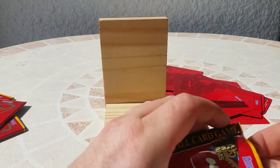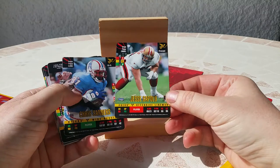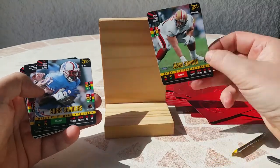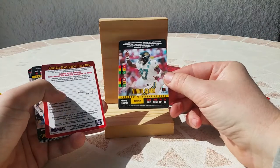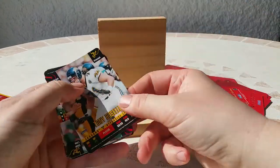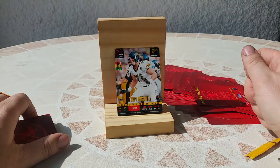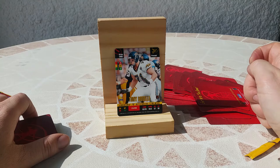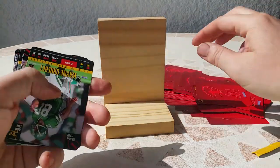Three packs remaining. I will try to go a little bit faster. Jesse Sapolu. Chris Saunders for the Oilers. Vinny Clark for the Jaguars. And Tony Bocelli — oh, I think he was the best player for the Jaguars, one of the best in Jaguars history at that moment. Yes, very happy with this card.